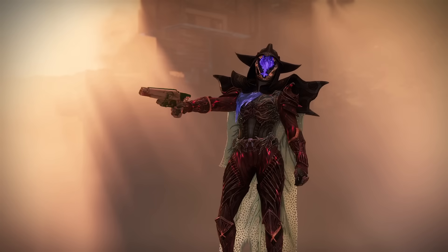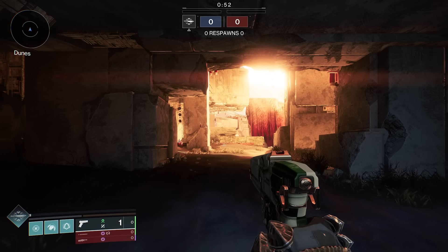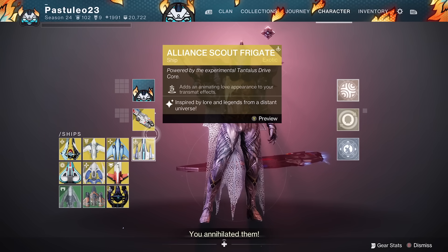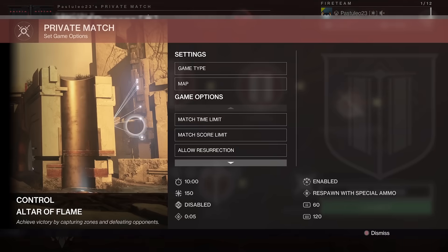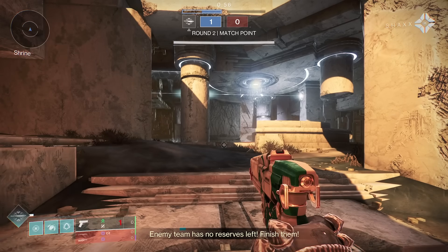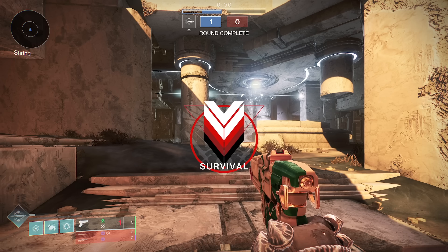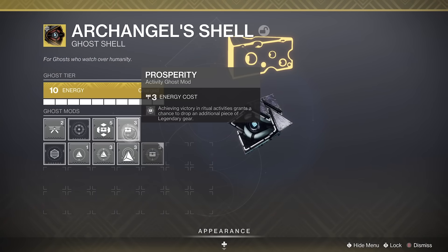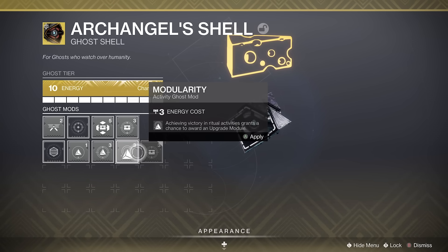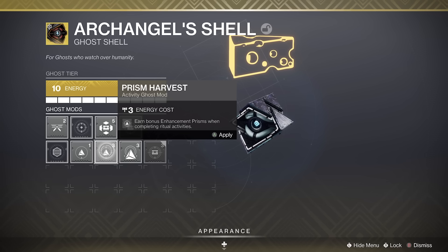Survival. Every death will cost you, guardian. Fight smart. Enemy team is out of lives. Topple them. You annihilated them. You have them where you want them — finish this. Enemy team has no reserves left. Finish them. All enemies down. All lives expended. Total victory.